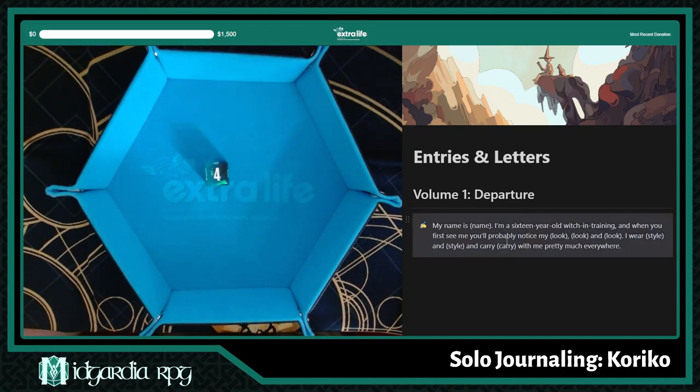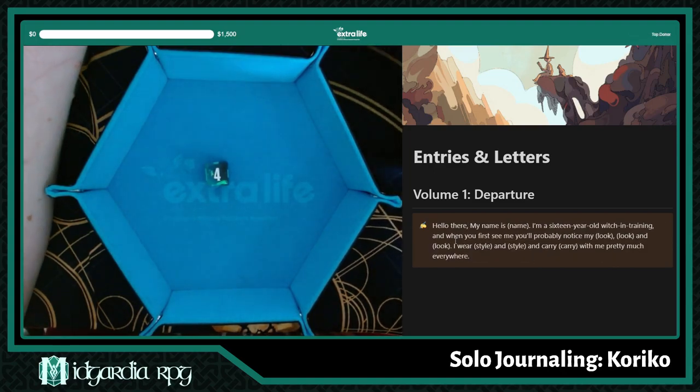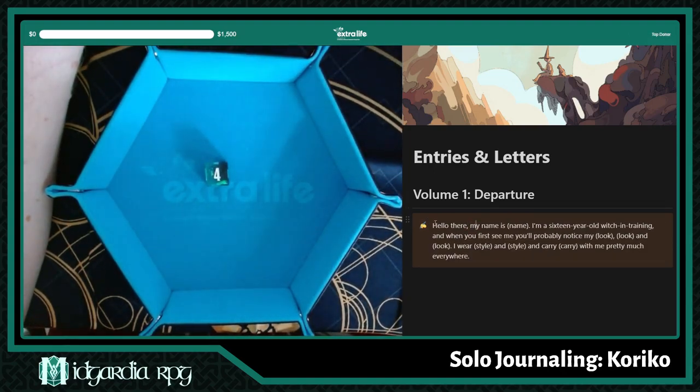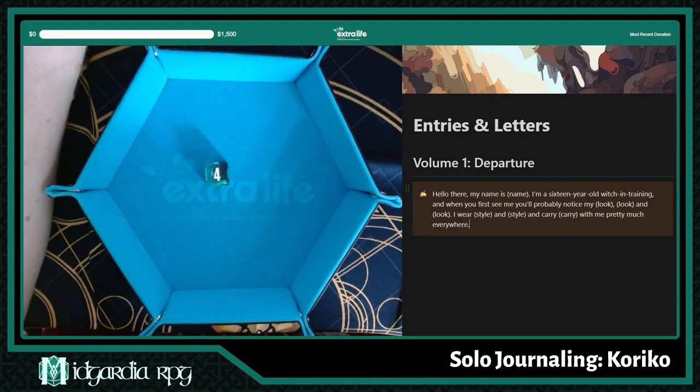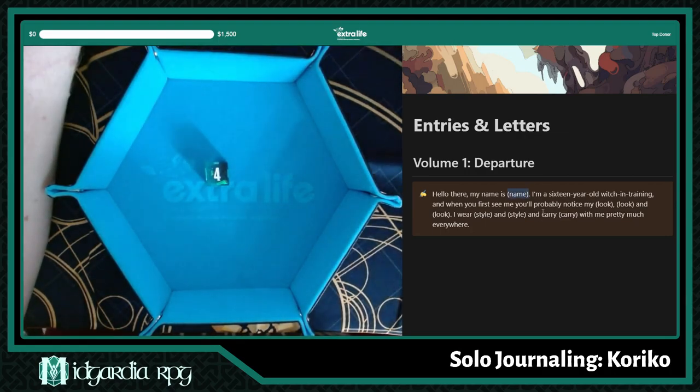Then it says, introduce yourself. I'm going to say hello. I'm also not sure if I want to keep this styling. It says we can either copy exactly what it says or edit it to fit our style — I'm going to be lazy and use what they say. I love that they give you examples of what to put, so I'm not paralyzed by needing a name before knowing anything else.